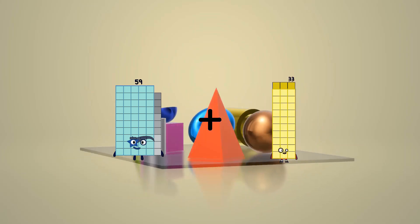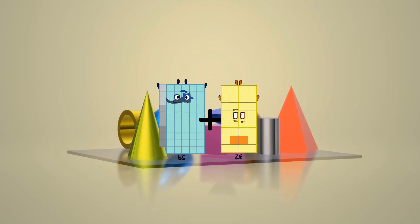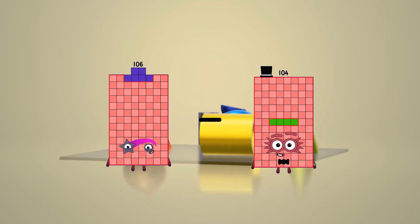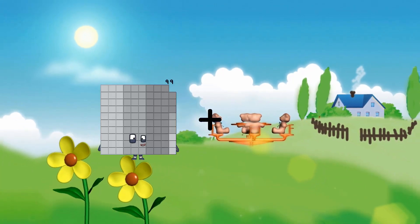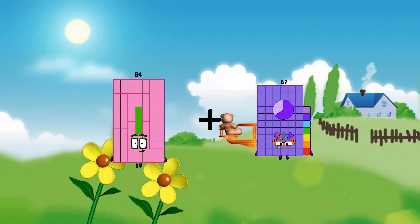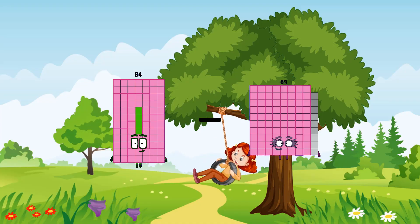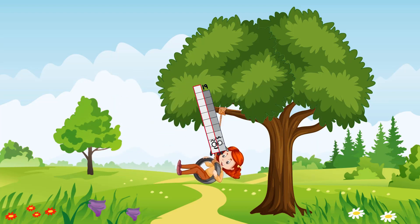59 plus 32 equals 91. 106 minus 68 equals 38. 84 plus 67 equals 151. 84 minus 65 equals 19.